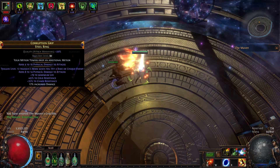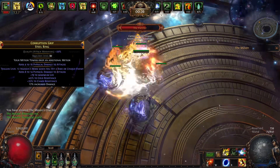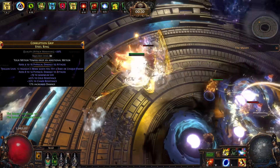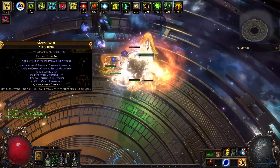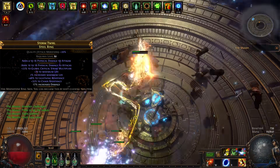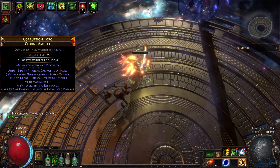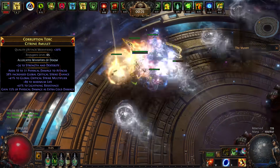Our next item is an Assassin's Mark Ring with a decent flat physical damage roll. From here it's just life and resistances if possible. The best base for this item is a Steer Ring, to get as much flat physical damage as possible for our Void Forge. The same applies for our second ring — life, flat physical damage to attacks, and as many resistances as possible. For our amulet, we want as much Crit Multi as possible, Crit Chance, Fiz as Cold, Life, and added flat physical damage to attacks.